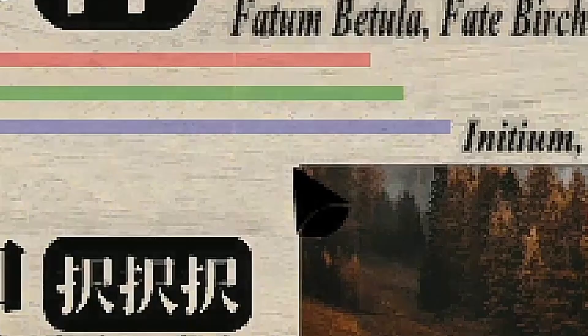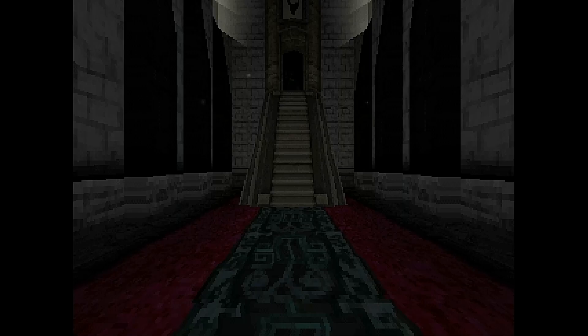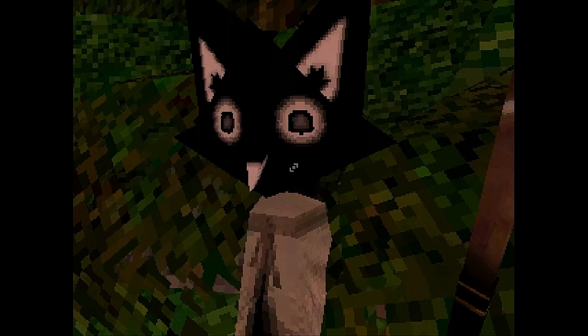After each ending you're going to have to start a new game and load up a save file, so go ahead and do that now for the save file we just created. Once this is done, take out your knife and stab the beast, collect his blood in a vial, head back into the temple, up to the water, and drop the blood in there to get ending number two.